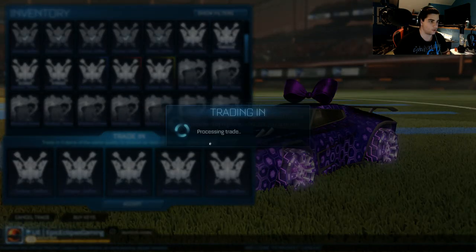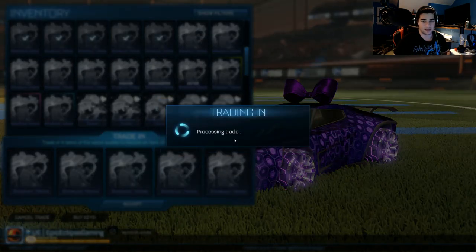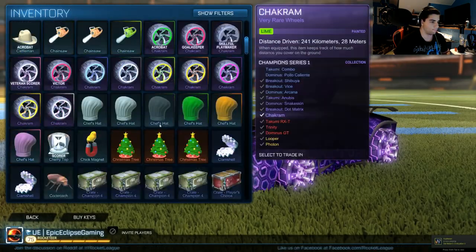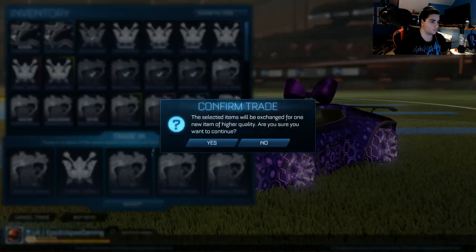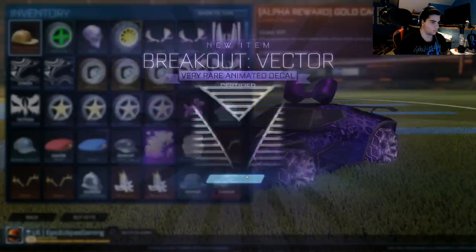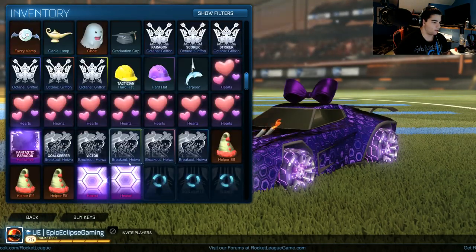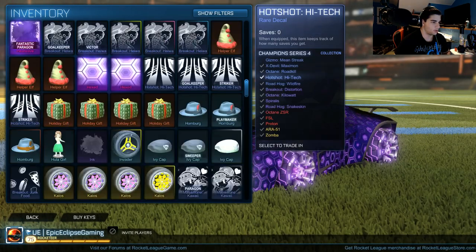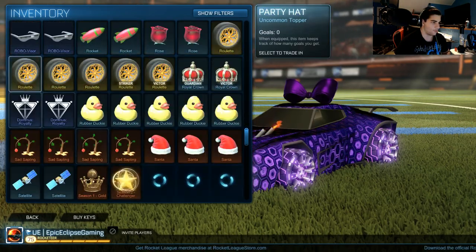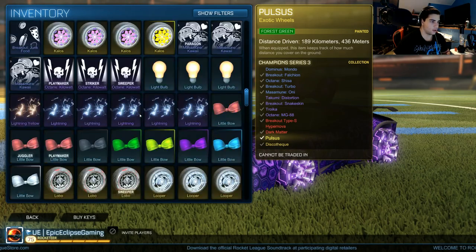I'm just going to do the non-painted ones, maybe some certified — we'll see. As you can tell, a lot of the hundred crates that we got are these. I got everything down. We have quite a couple painted and some other things. We got everything. We have a lot of exotic wheels, which is the problem. From that opening, we got a ton of these wheels — certified, no painted, but tons of just no-names. But we have plenty to trade up for here.